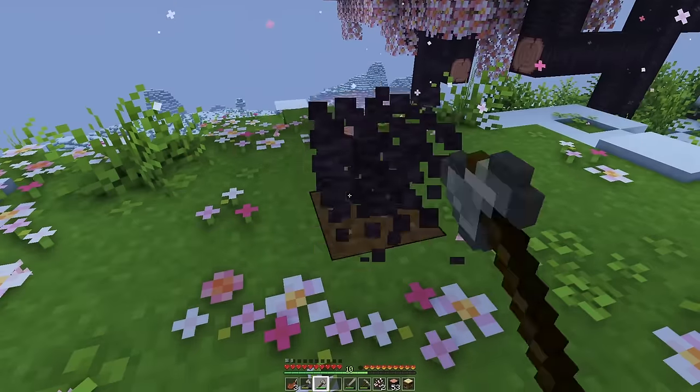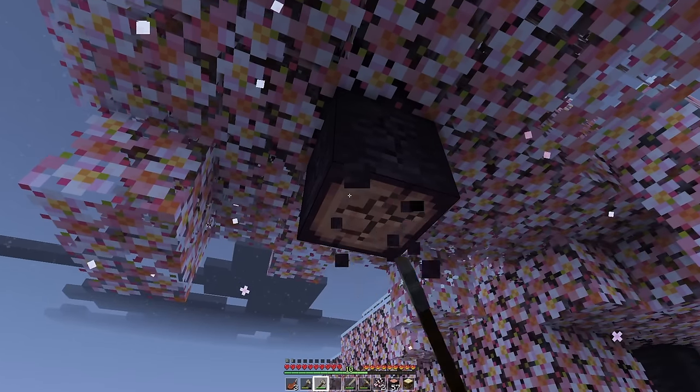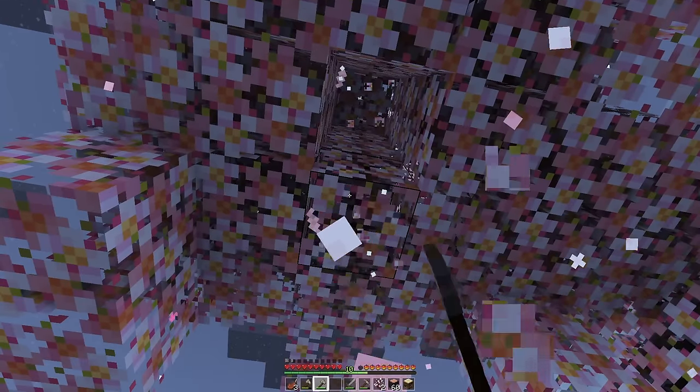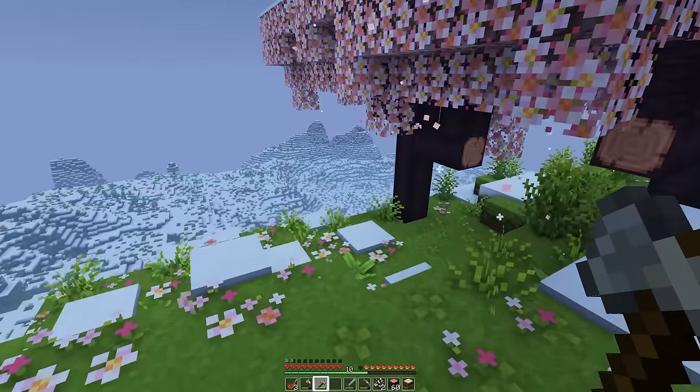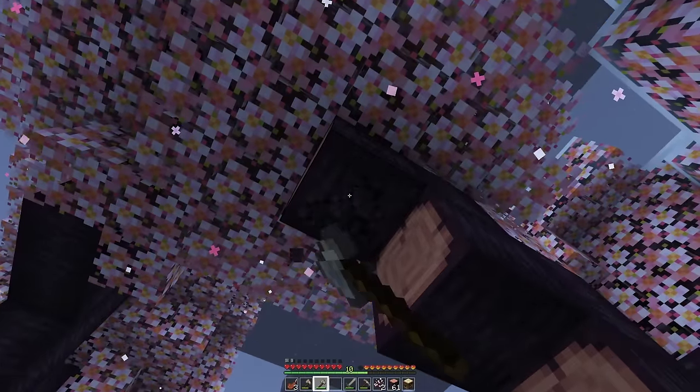Cherry saplings are really funny because sometimes they just don't grow — you'll put them in a spot that seems sensible and it'll just never grow, or you bone meal it and it just uses up all the bone meal and doesn't grow. Very odd. There goes our first axe. I think we'll get no more than two stacks of this — some of it is going to be used as logs for the roof, so we'll go through that faster since four planks is one log.